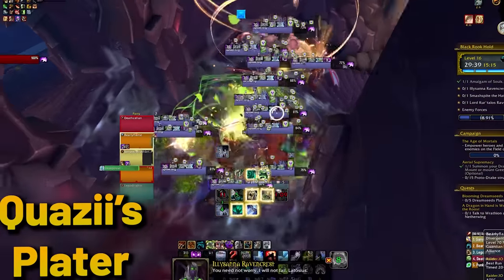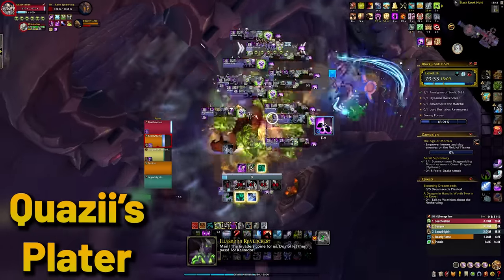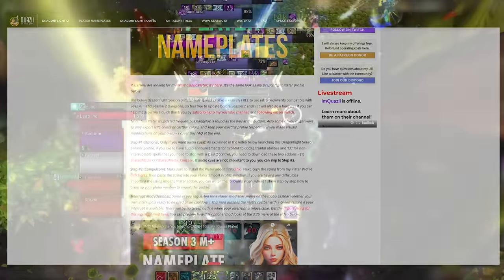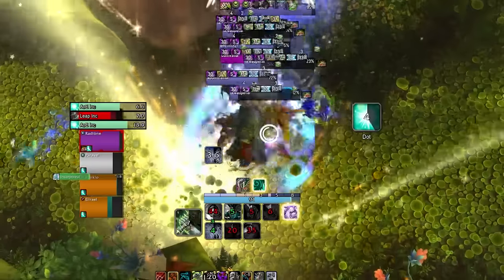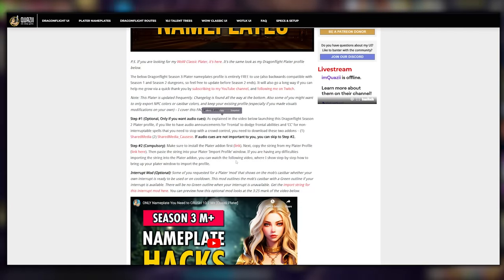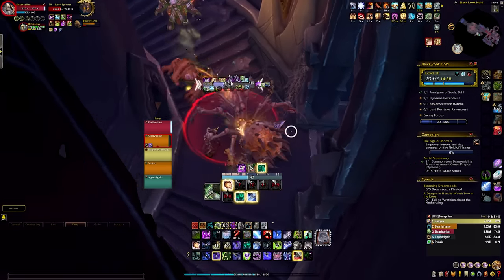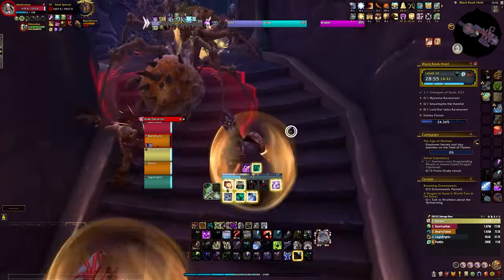For nameplates, all three of us currently use Quasi's Plater profile. First, you need the Plater add-on, which you can get from CurseForge, and after that you need to go to Quasi's website and copy his profile. The reason we use his is because his profile has the health bars of mobs color-coded by who you need to interrupt, who you need to stun, who you need to focus, and so on. What's cool is you can get his Plater together with a sound pack that tells you stuff you need to pay attention to, like dodging a frontal. The audio cues help people get into tougher content and can potentially take away some stress or fear of messing up, and all of this combined makes mechanics much easier to handle.